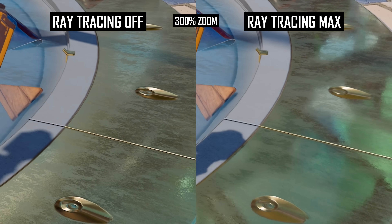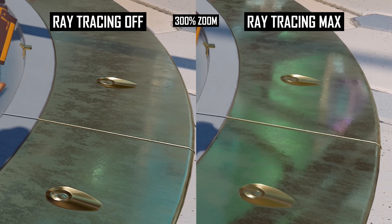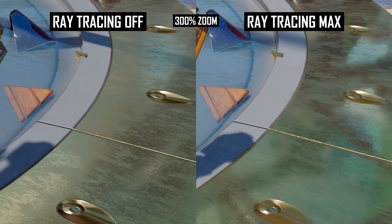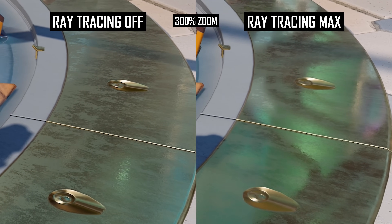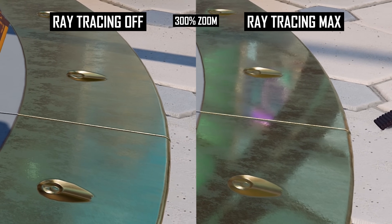But this causes a loss in surface detail, and the resolution of these reflections appears lower than the rest of the game world as a result. This is especially obvious when panning the camera slowly. The non-ray-traced image retains a lot of that fine texture detail on the metal surface on the ground, but the ray-traced image simply looks blurrier.